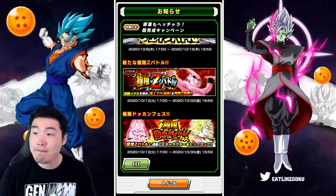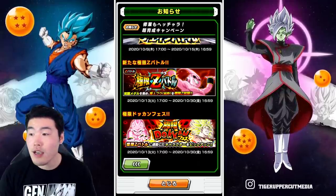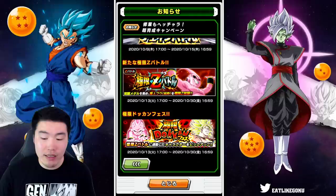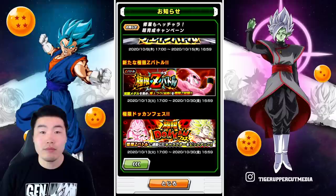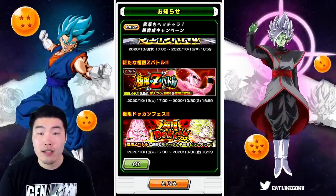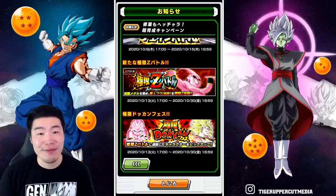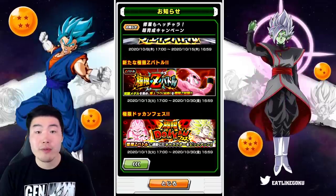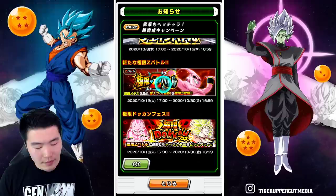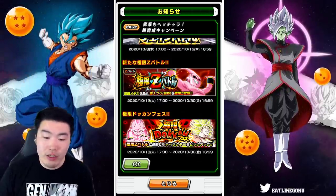I'm hyped for the Kid Buu EZA. Here's the thing — if you max out Majin links he already has some key links with other Buus. If they give him one or two Ki on his passive after the EZA, it'll be fine. As far as offense goes he doesn't even need that much more attack — with his boosted stats after the EZA he's going to be putting up some numbers. He does need some more defense though, and I'm guessing they'll give him that too to make him more balanced overall.